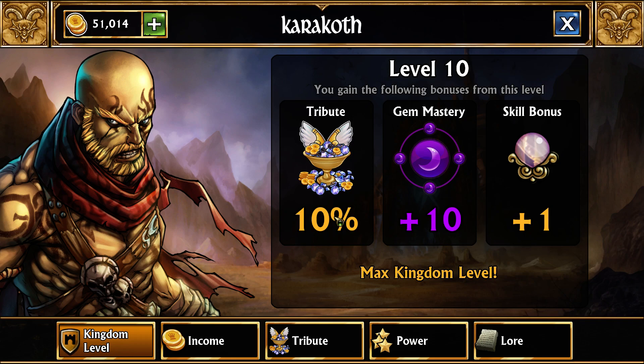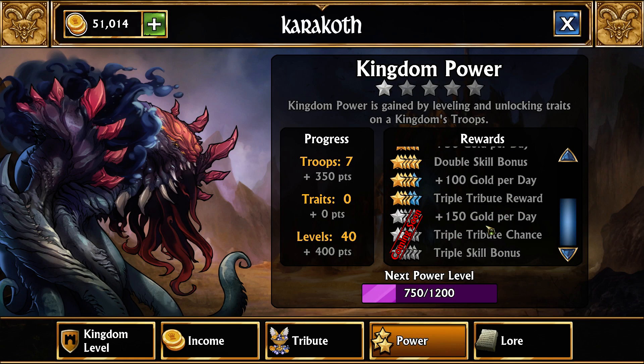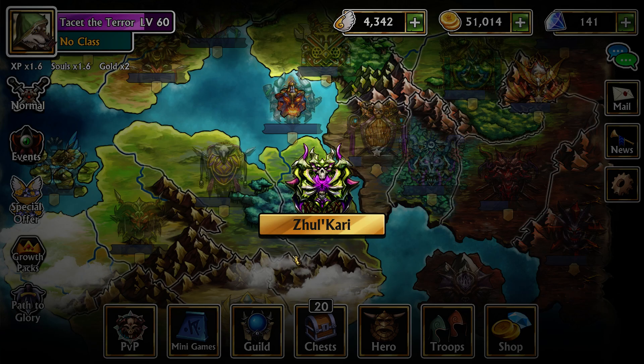The next one is 'double tribute chance' — this means whatever your chance is to get a tribute, it would be doubled. So right now ours would be 20 if we got it that high, whereas right now it's only 10. So if you had it at level 8 it would be 16. Normally if you're getting that high on the stars, you likely already have the kingdom up to level 10. There's also the 'double skill bonus' — once you reach a kingdom to level 10 and get that, you'll get twice as much of the skill, so two magic instead of just the single magic we currently have.